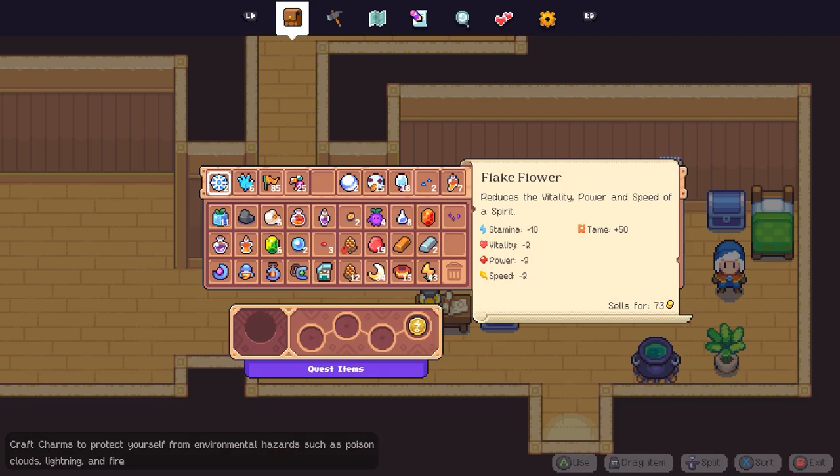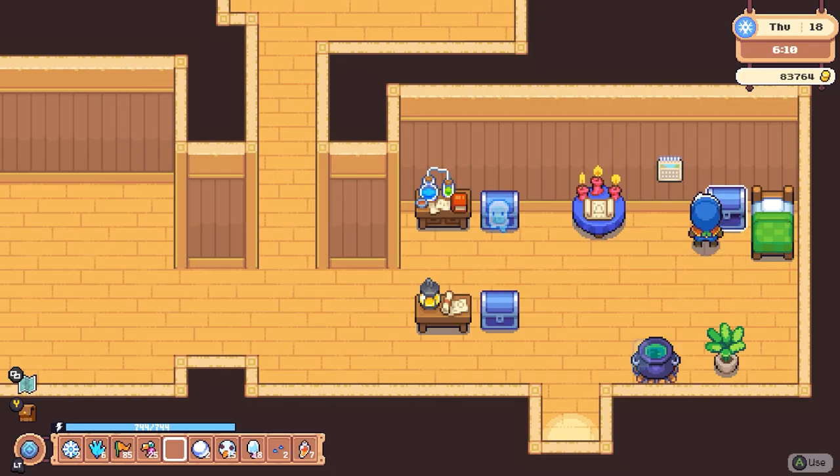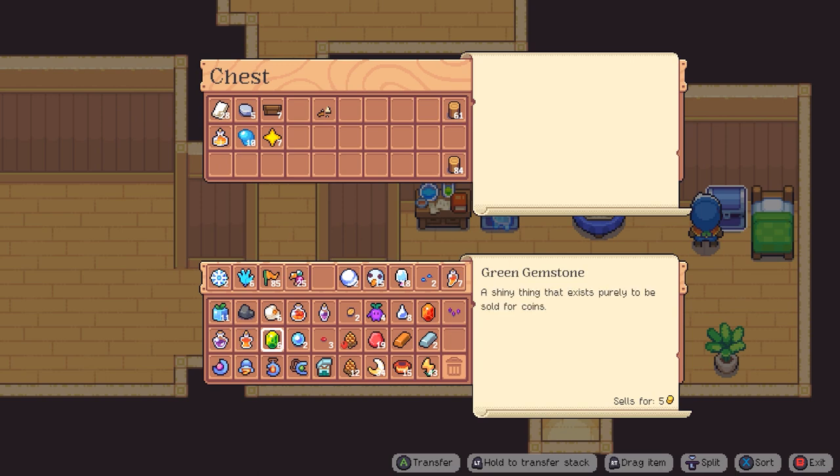Hello friends and fellow adventurers. Alright, what do we have here? We've got a few resources, a few more moonstone. I'm gonna put those here for now.